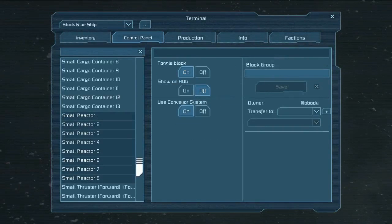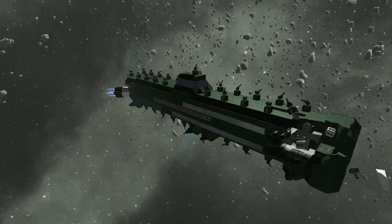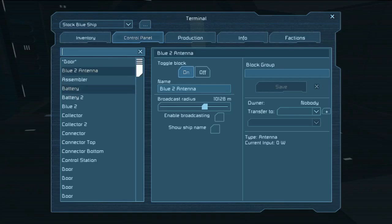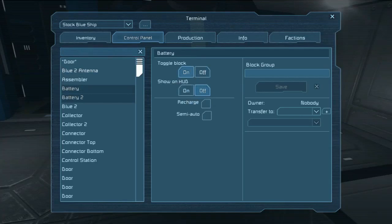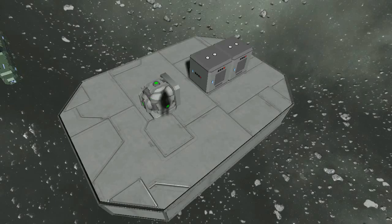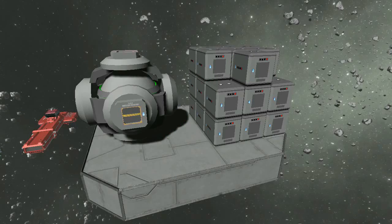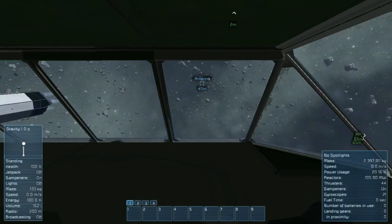These systems reduce their power draw and output proportional to the fraction of their desired draw available. There are two ways to compensate for the loss of a reactor: to provide replacement power, or to reduce the power draw. Charged batteries can be used to provide temporary power to a ship, but it's important to remember that their maximum discharge rate is only 4 megawatts, so two are needed to replace a small reactor, and 25 for a large reactor. Putting your batteries in a group for rapid toggling is important.